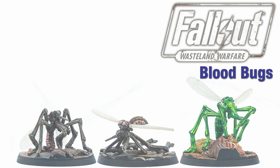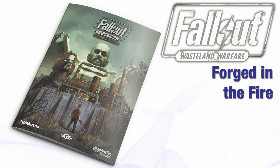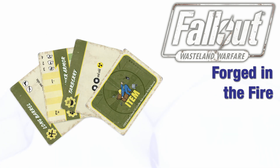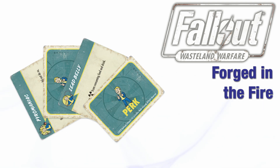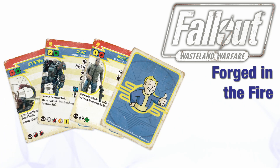The rules and stats for these new sets can be found in the Forged in the Fire rules expansion. Every set from this wave is covered here, including Creatures, Raiders, Survivors and Super Mutants. It consists of a booklet containing rules for expanding your options on the battlefield, 259 new cards, 5 new scenarios, faction rules and strategy guides for the two new sub-factions — the Slog and the Forged — and unit rules for Ghouls.